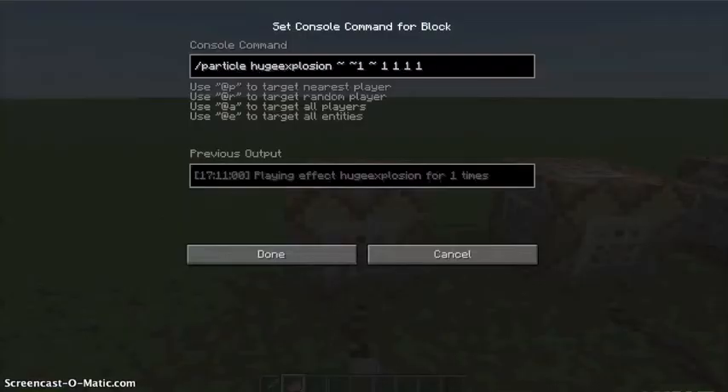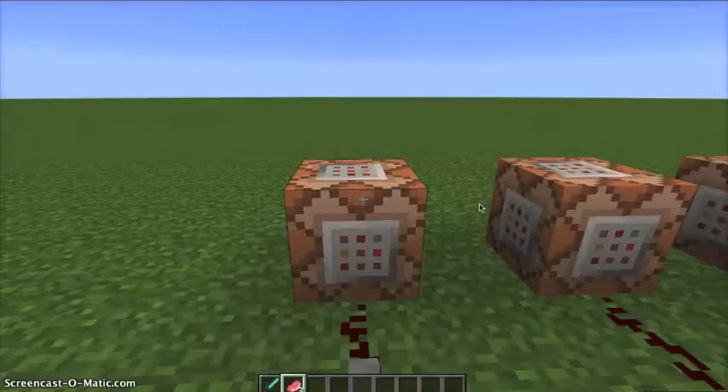So this is the command slash particle, the particle name, then three squiggly lines — those control the size, the width, and then how many particles there are, which kind of makes it look bigger. And then those squiggly lines also say where and height, so the second one is height and the first one is something else which I don't know.